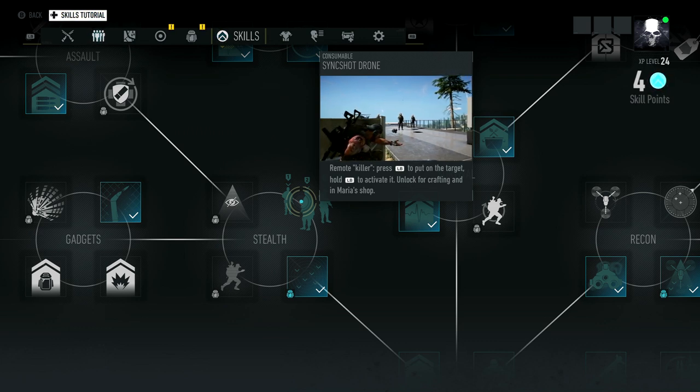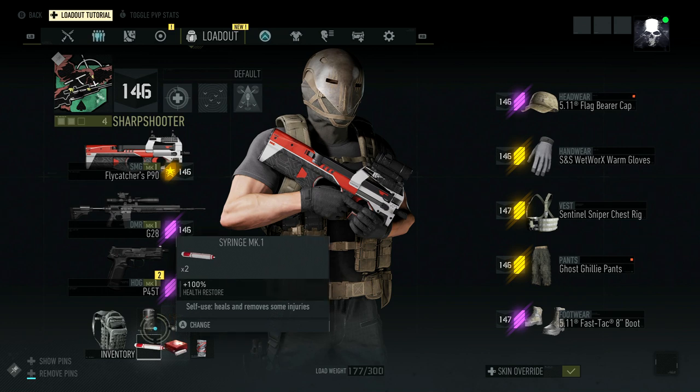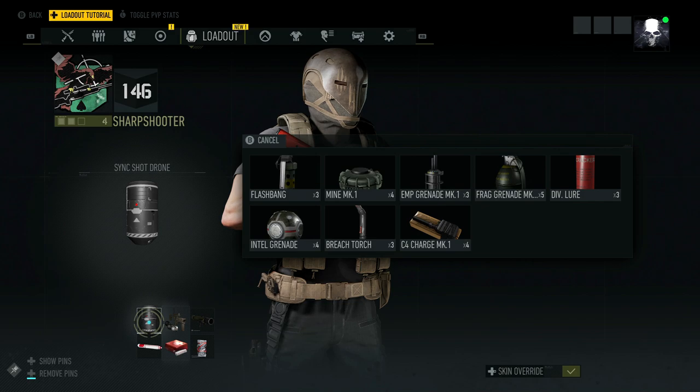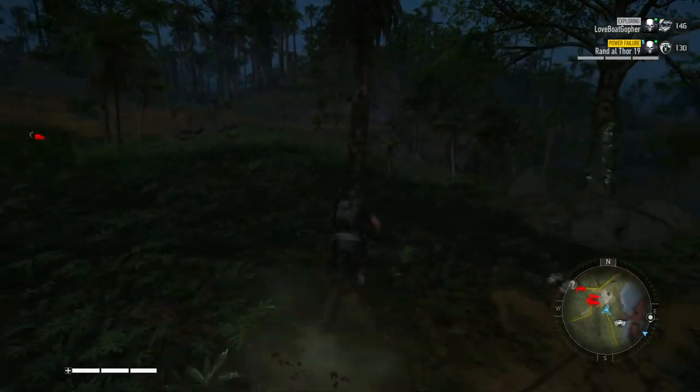Once you have it you'll need to actually equip it, so go to your Loadout. In the bottom left hand corner of your Loadout, go to Inventory and make sure it's selected as one of your active abilities. Then make sure you have some ammo for it.